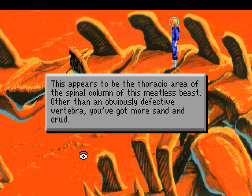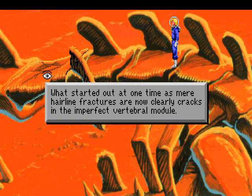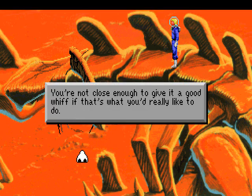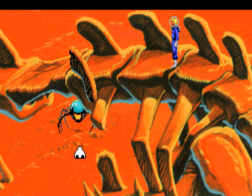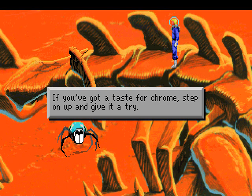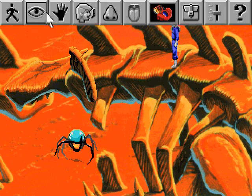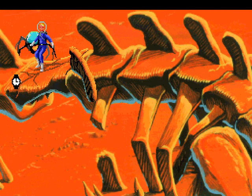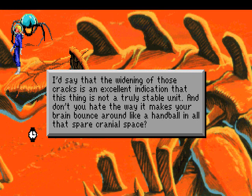This appears to be the thoracic area of the spinal column of these meatless beasts. Other than an obviously defective vertebra, you've got more sand and crud. What started out as mere hairline fractures are now clearly cracks in the imperfect vertebral module. Hard word to say. This thing looks a bit unstable! And indeed it is! The winding of those cracks is an excellent indication that this thing is not a truly stable unit.